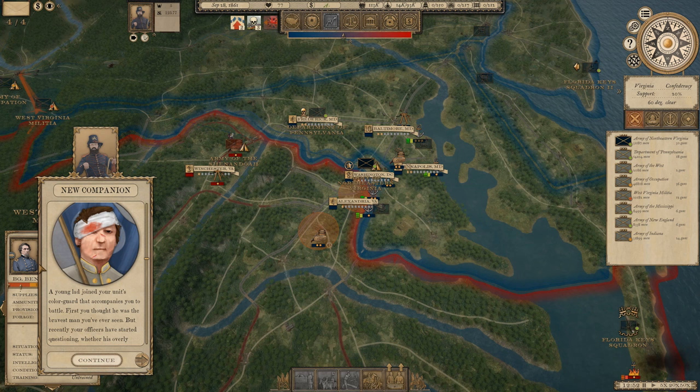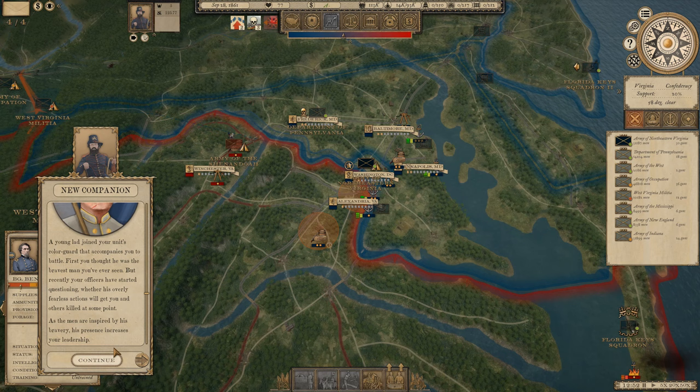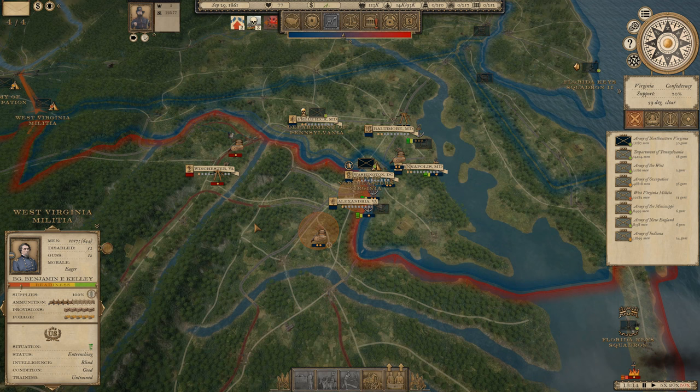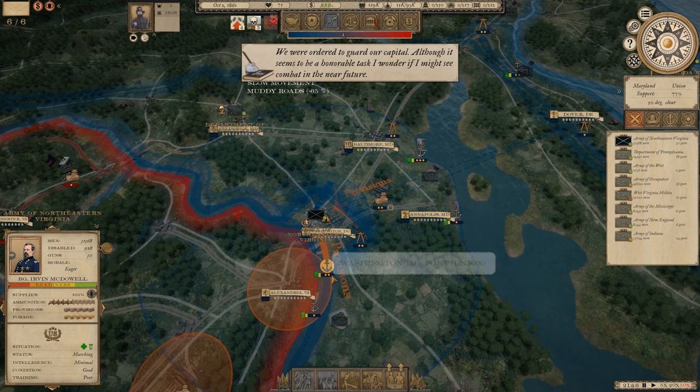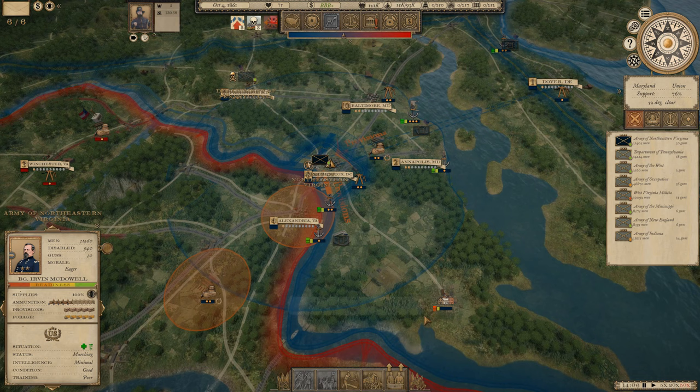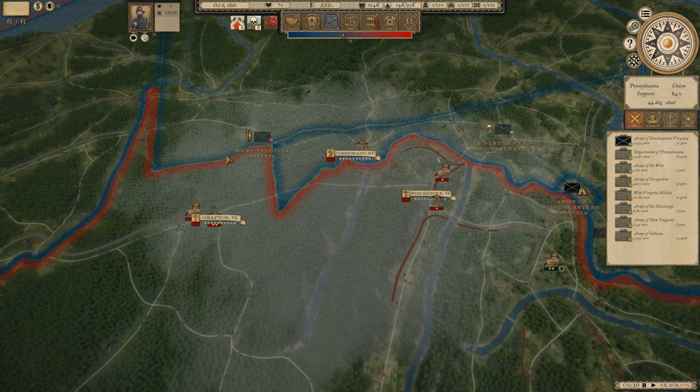We got a new pop-up - a new companion. A young lad has joined our unit's colour guard that accompanies us to battle. I first thought he was the bravest man I'd ever seen, but recently our officers have started questioning whether his overly fearless actions will get us killed. It's difficult when you don't see action - the men are inspired by his bravery and his presence increases my leadership. I'd like some action please. One improvement I wanted to mention is the upgraded UI - you can now show where your provisions for the army are flowing from, which is a great little addition. Fighting near Pittsburgh apparently - come on McDowell, move out.